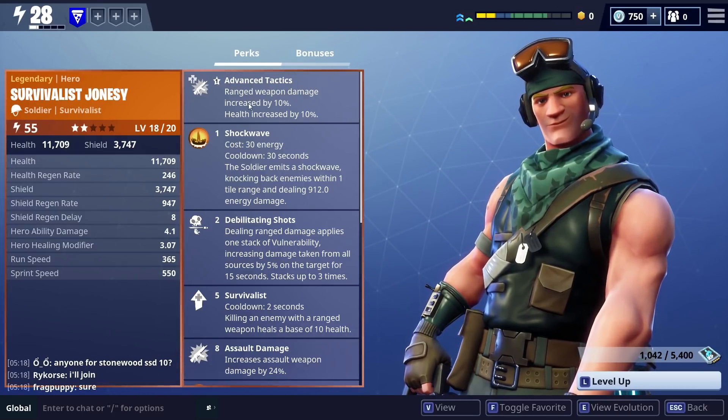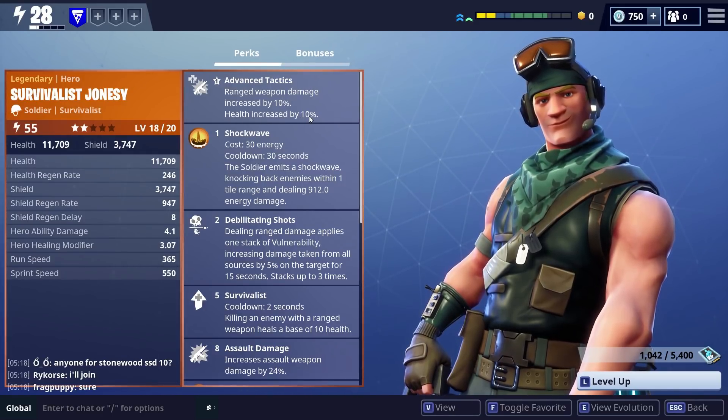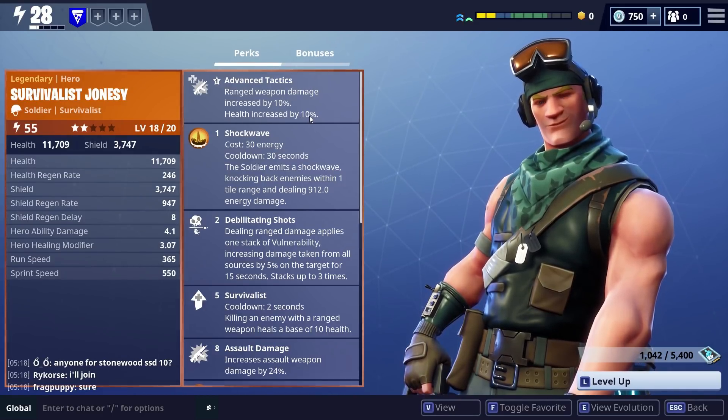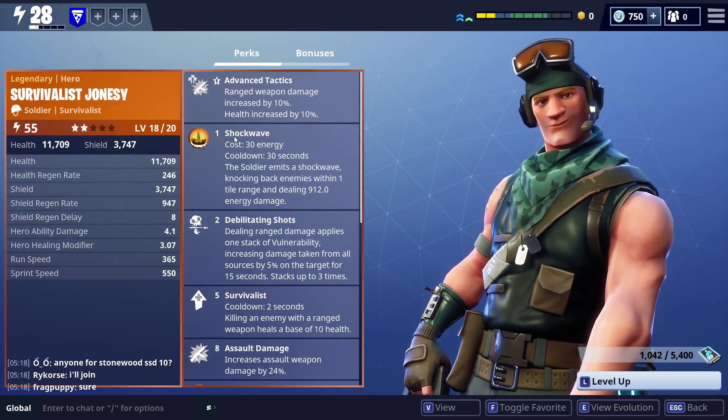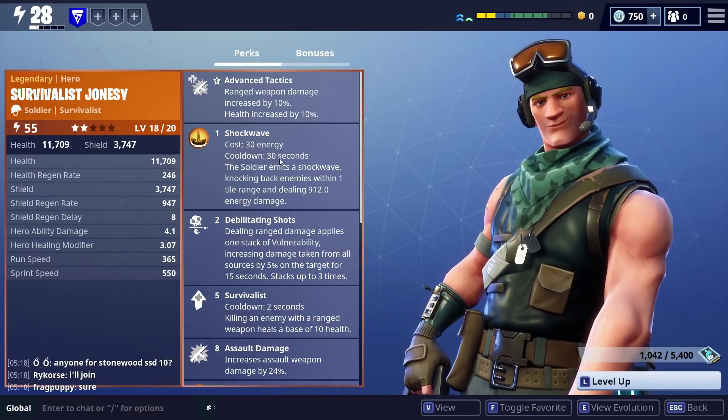The first skill is Advanced Tactics: ranged weapon damage increased by 10% and health increased by 10%. That's a decent skill and a really good opening perk. It's great to have Shockwave at number one as well - it costs 30 energy with a 30-second cooldown.